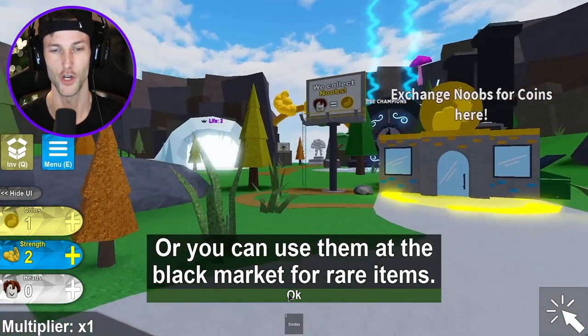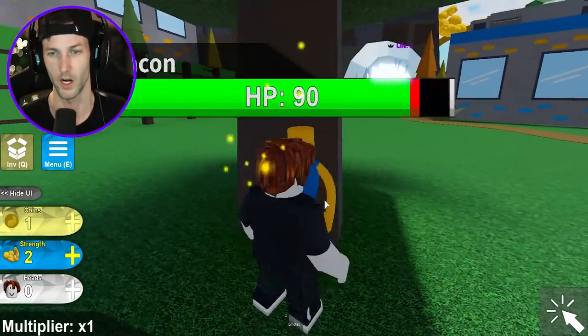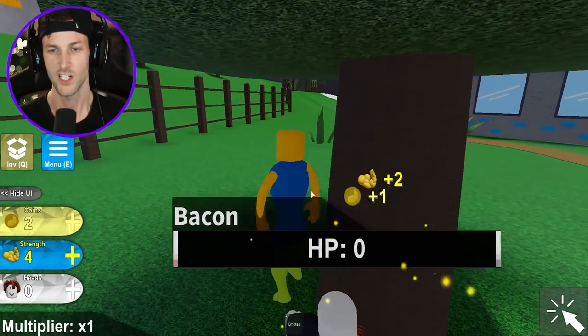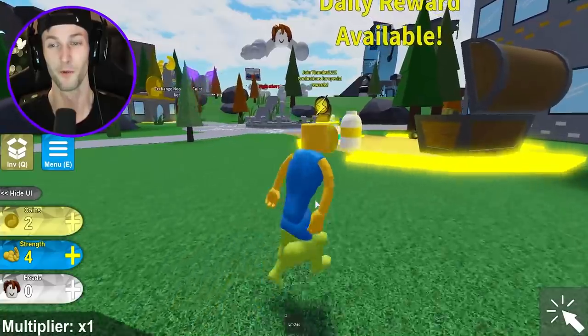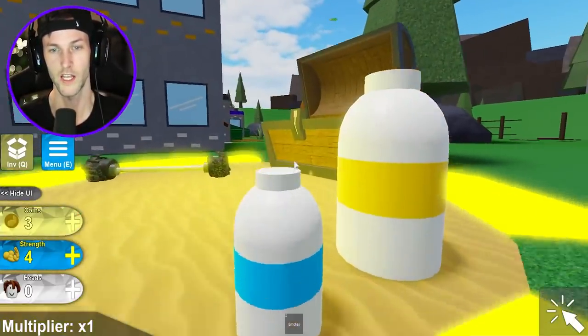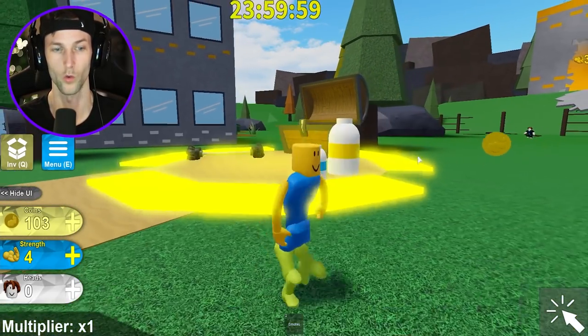You can buy upgrades, power up your pets with coins at the shop, exchange noob heads, or use them at the black market. I need noob heads but I don't know how to get those. We only got two coins. Oh, what's this protein shake? Daily rewards - 100 coins, oh thank you!